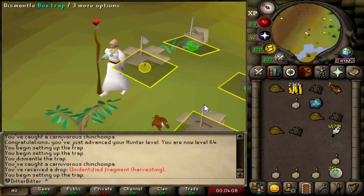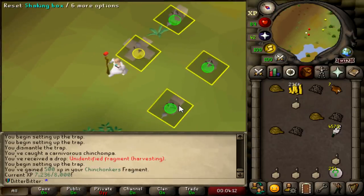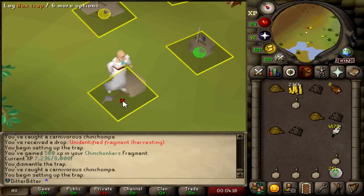Another Unidentified Fragment for harvesting - I assume this is going to be the Chinchompa relic. Yes, we only need to get two more of those to get to 8k. If I can get that before I get to Black Chins, that'd be great. But honestly, I think I'll just get it at Black Chins anyway. I should be fine.